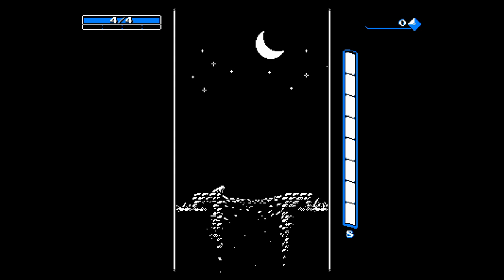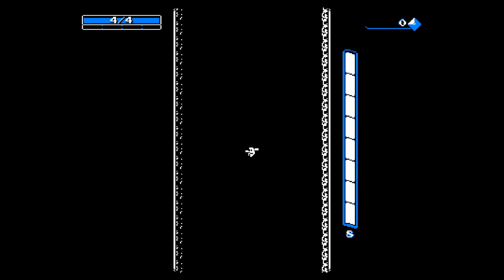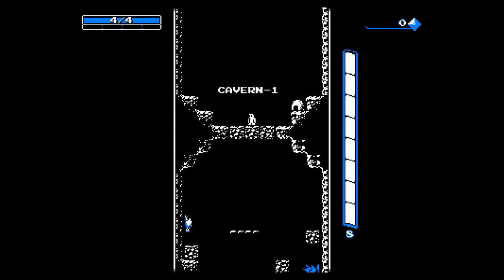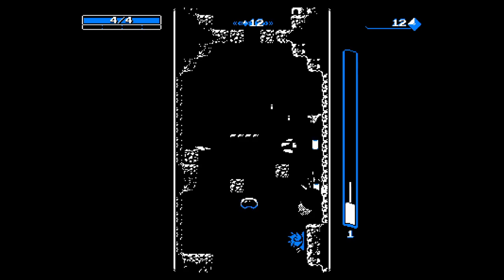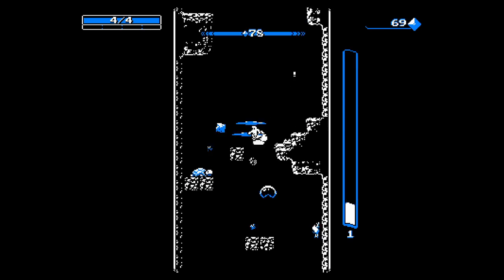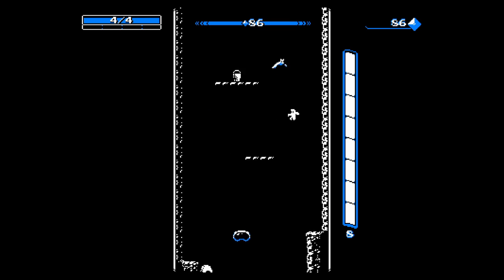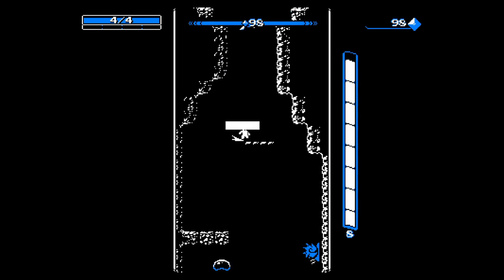Hello and welcome to How to Lose at Downwell, episode 2. Today we're gonna get past the catacombs and quit getting bit by the blue enemies. In cavern one, the completely colored enemies are the ones that have killed me the most.